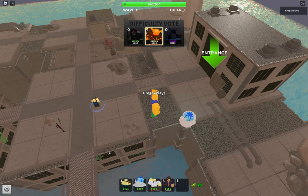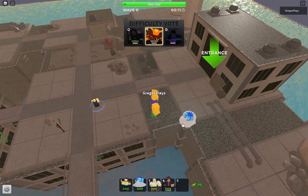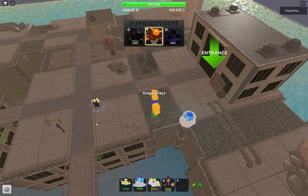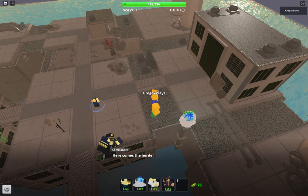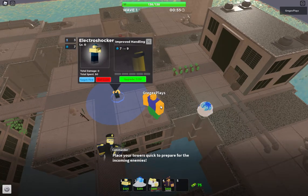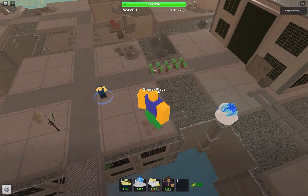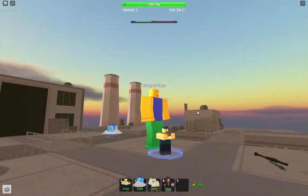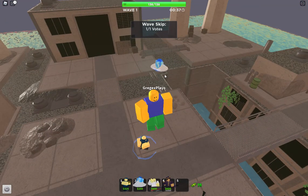Let's see - Electroshocker level three, Faraday's vest. It gets the lightning cannon at level four, but the Electroshockers are otherwise pretty bad. The only gimmick is that it can chain, but not at level one.